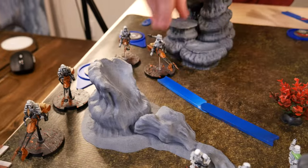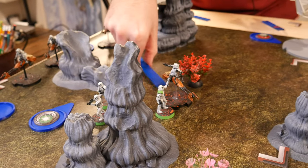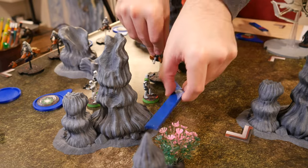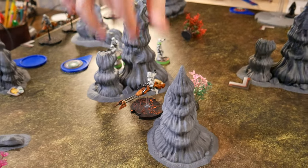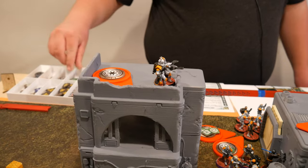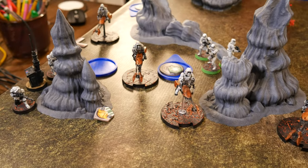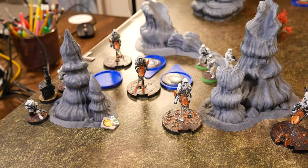I've got a speeder bike here. He's going to do his compulse move, and then he's going to move over. He just wasn't going to go the whole stack. He's going to take a dodge. These snipers are going to take an aim and a dodge. I'm going to go with this dude — that was his compulse, and then he will dodge and move.